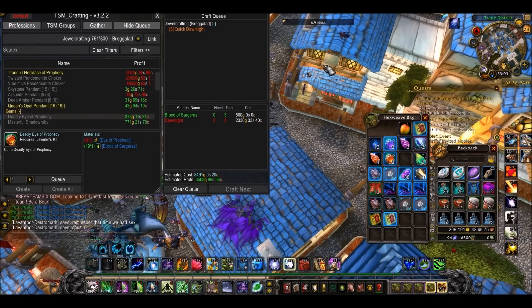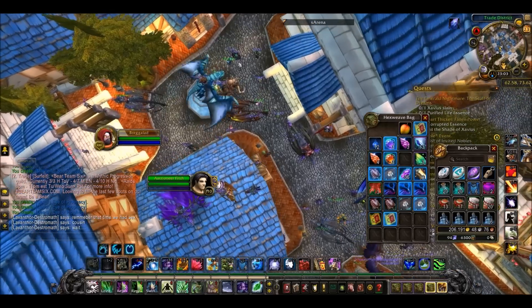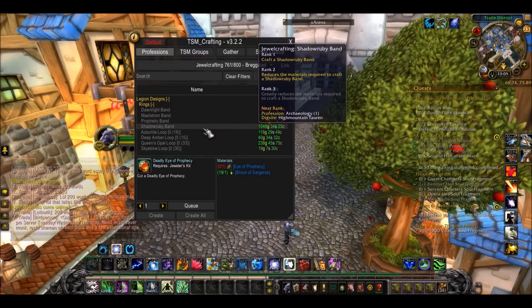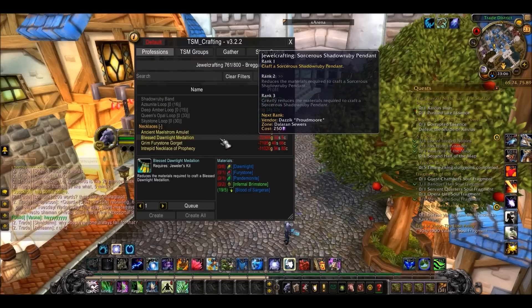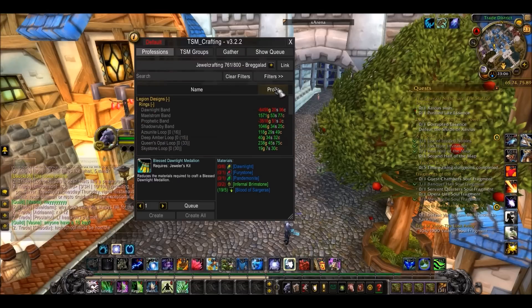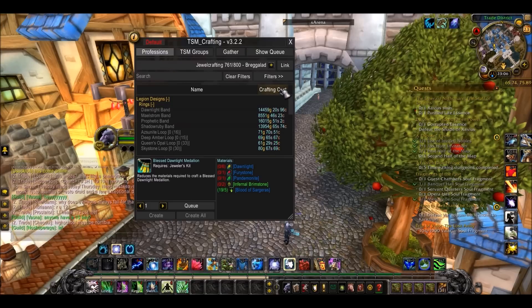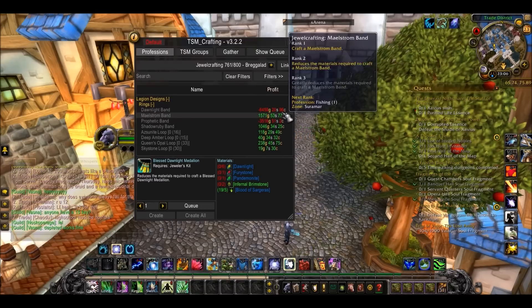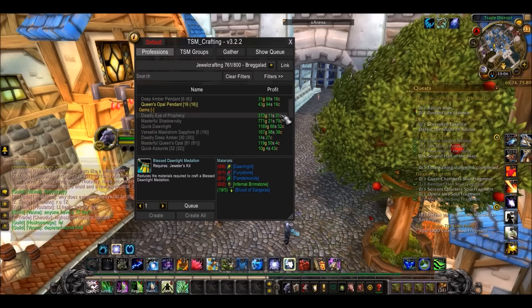And there you go guys, everything has been crafted. You can then go and sell it on the auction house. As for the profession frame itself, it's pretty cool — it still tells you the rank of each thing. If you mouse over it and click on it, it will tell you exactly the mats you need. And up here you can sort by crafting cost — it will tell you how much it costs to make each item based on your realm's current prices, the item value, and then the profit, which I like, so you can easily see what profit can be made from each of your profession items.